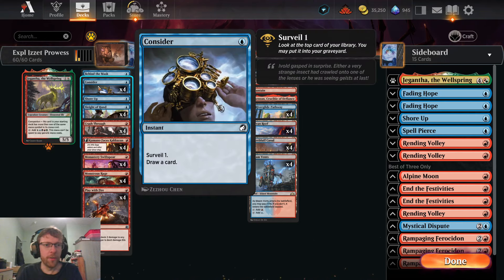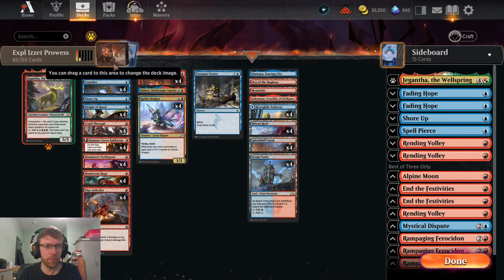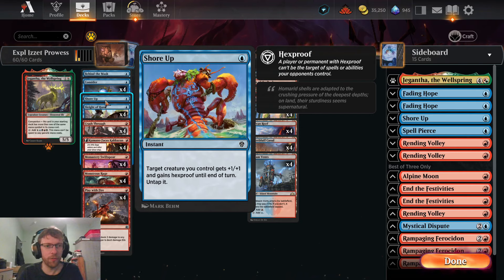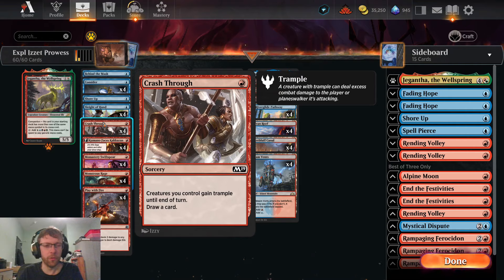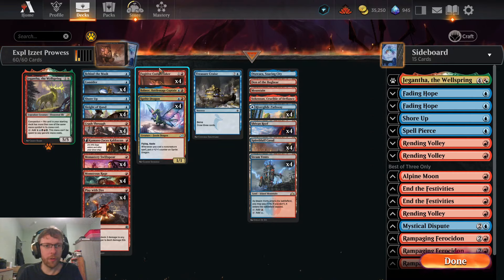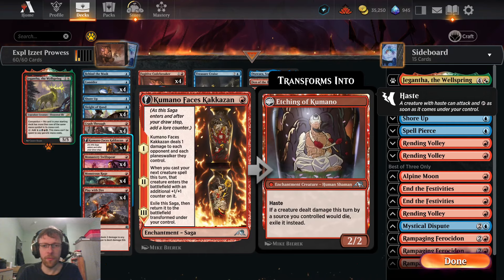The rest of the deck is cheap instants and sorceries. We've got four copies of Consider and four Sleight of Hand as our one-mana blue cantrips. Behind the Mask is a new one — we can turn any artifact or creature into a 4/3, or if we want to collect evidence, turn an opponent's creature into a 1/1. One copy of Shore Up for protecting creatures, Crash Through which gives all our creatures trample and draws a card, and four Command of Faces: Kakazan — a very powerful one-mana saga that pings the opponent on entry, then chapter two gives a +1/+1 counter on the next creature you cast.